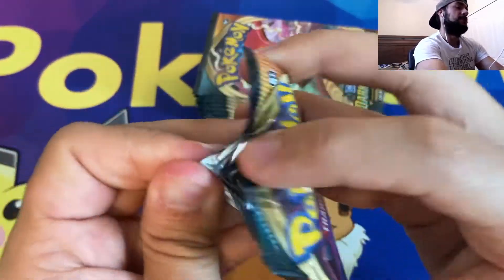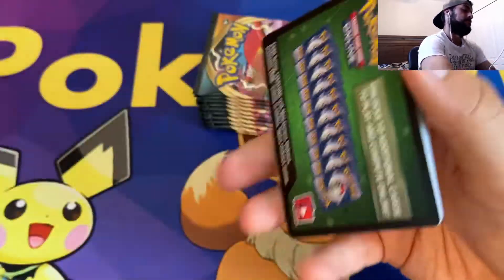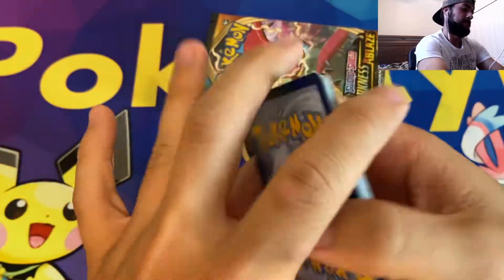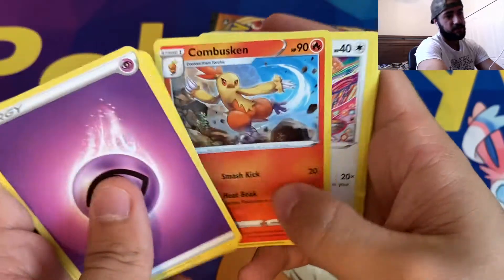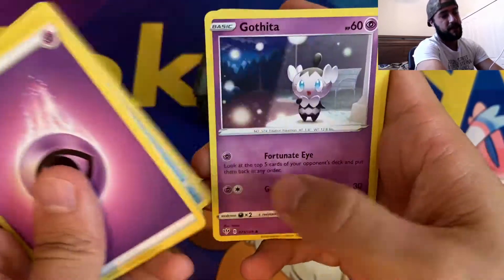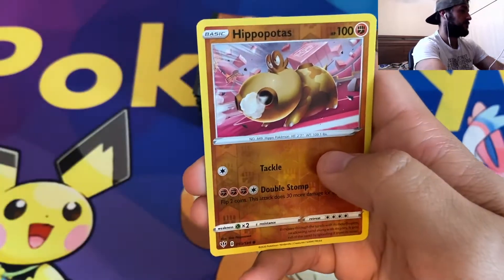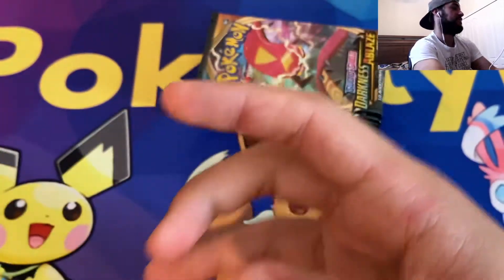Let's keep it going here with this Grim Snarl VMAX pack. Psychic Energy, Lunatone, Struggle Gloves, Combuskin, Bunnelby, Vanillite, Gathita, Nickit, Shelmet, Reverse Holographic Hippopotas, and a non-holographic Accelgore.